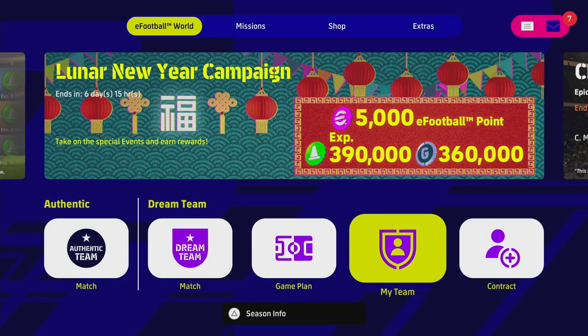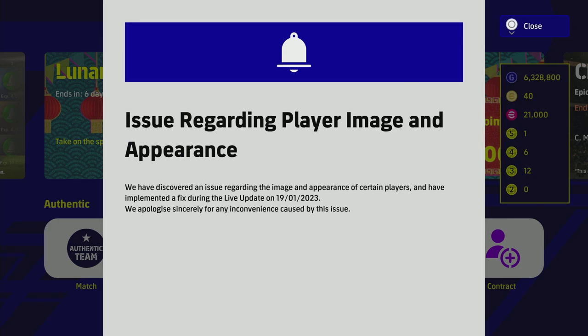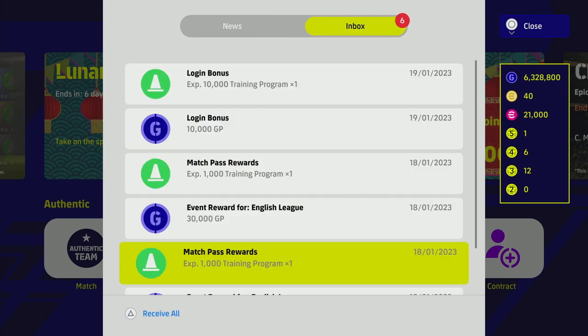Moving on to a couple of issues: they've talked about a problem regarding player image and appearance, which they've mentioned once or twice before. They've discovered the issue and implemented a fix during this live update. They also note that the foil effect isn't displaying correctly on the miniature photo of foil player cards. There's also still the issue where the game plan list was reverting back and you couldn't navigate the menu — I've personally never encountered it, but clearly enough players have reported it.